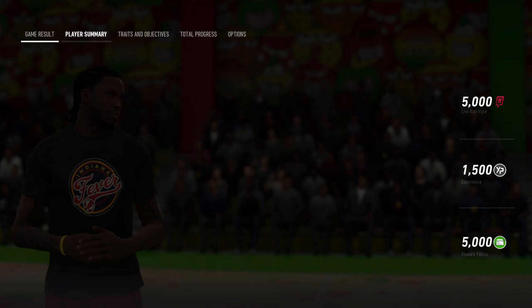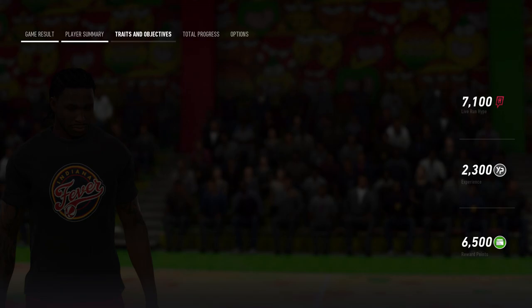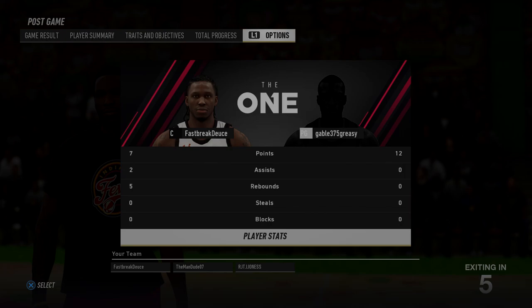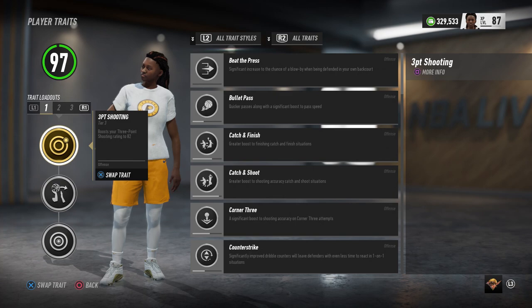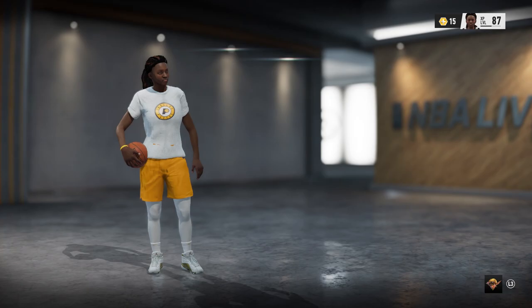That's it for Dejan, man. We had a good little line — seven points, two assists, and five boards. Not really much of a highlight game; it was more like a regular day in the office. Now we're here with Dejan's twin sister, Dejanay LaBerry. You can see it in the top left. She is a beast mode slasher, as you can see. But you see the traits: three-point shooting, contested shot, and inside shooting. I wanted her to be like a super lethal offensive player, but when it came to defense — she ain't really no defender. But when it comes to offense, you better watch out, because she got all types of weapons and she ain't afraid to use them.